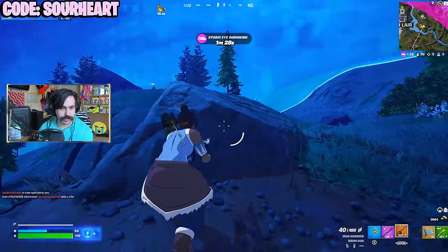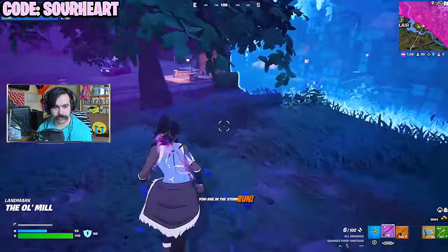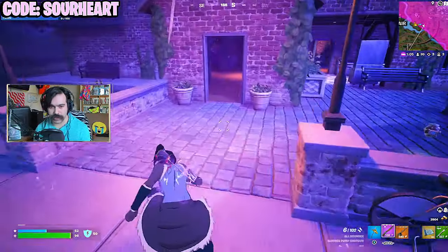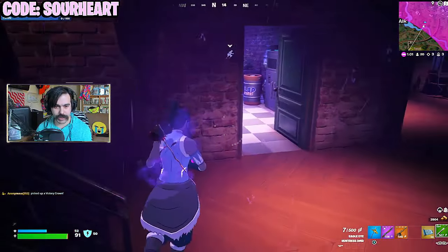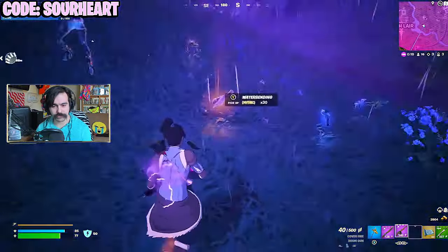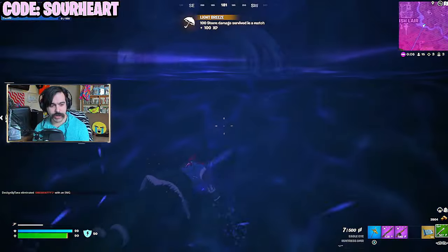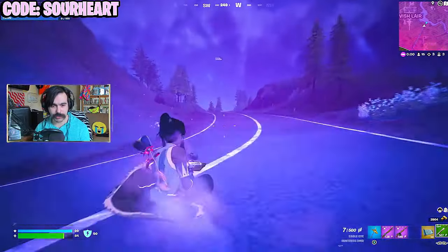Each shard did a different amount of damage — this avatar water bending mythic might have some play. I decide to take a purple drum gun over the gold simply because it has a scope on it. Since the storm's already here I pretty much missed out on this bunker. It's important to know this mythic does not work in storm, so we need to be moving.